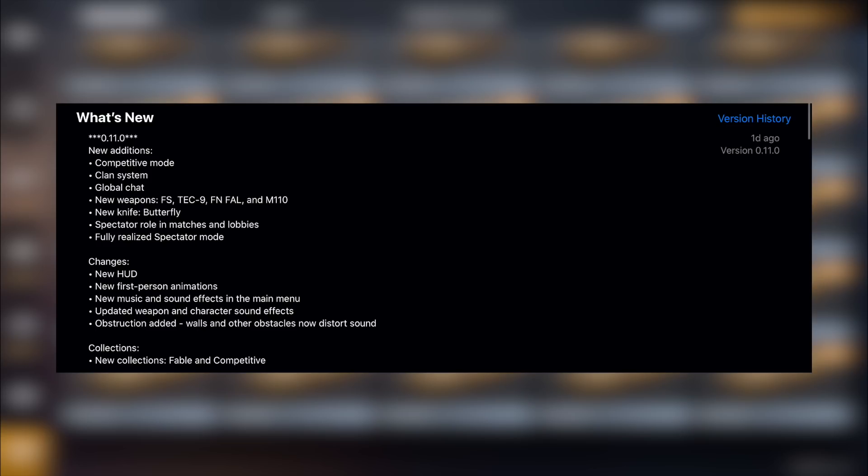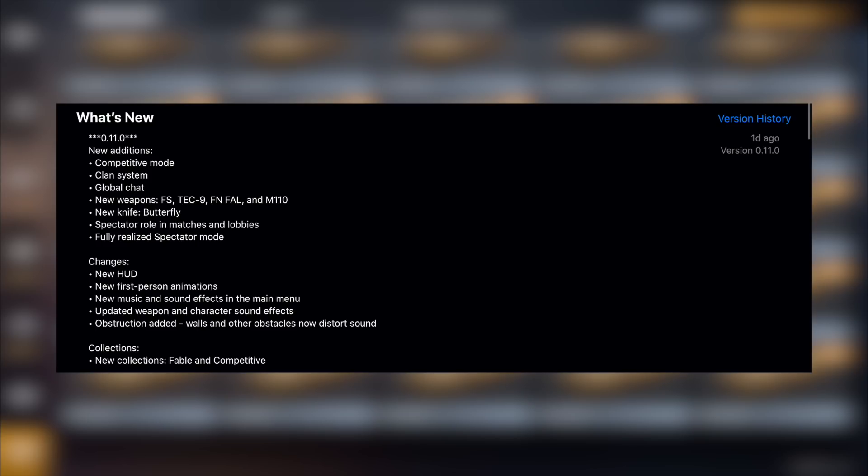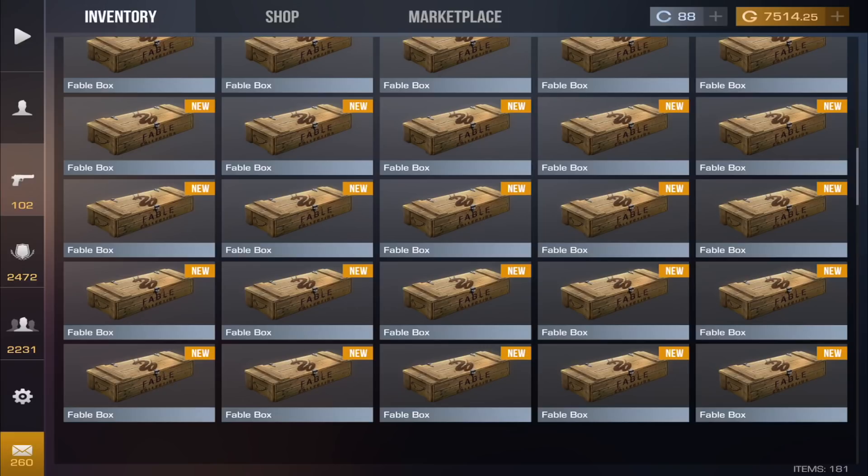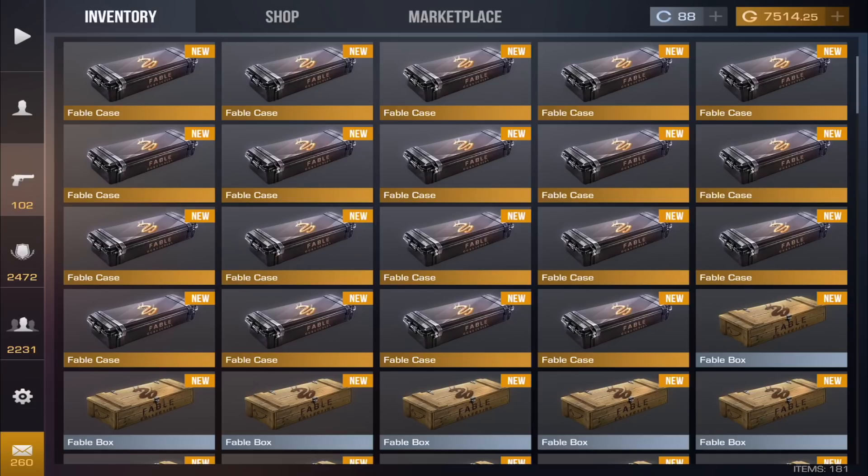We have a brand new competitive mode, a new clan system, a new global chat, four new weapons — an FS, a Tech Knight, an FN Foul, and an M110 — a new butterfly knife, a new spectator mode, a new HUD, new first-person animations, new lobby music, updated weapon and character effects, and new obstructions on certain maps. This is just literally an insane update.